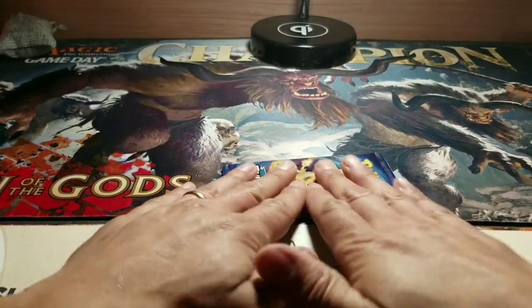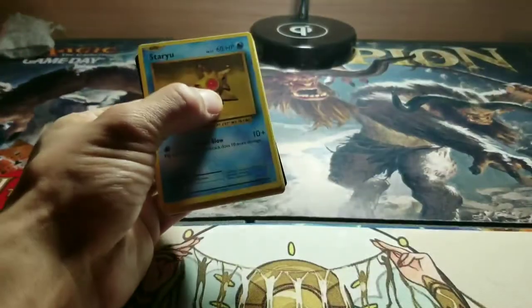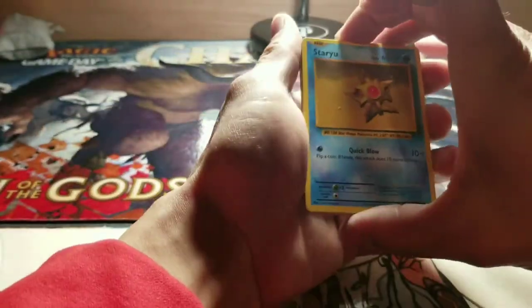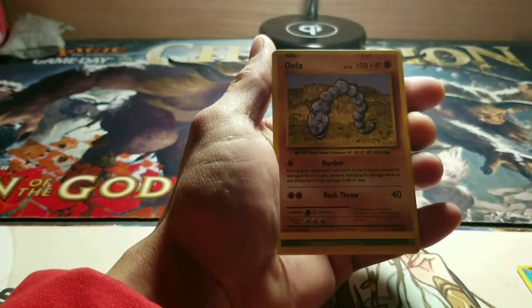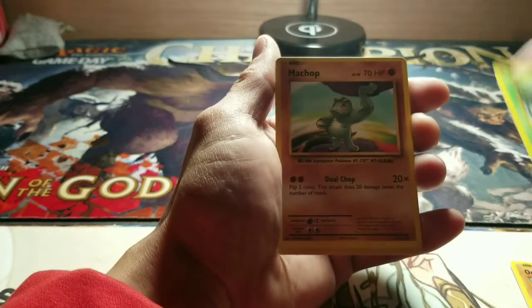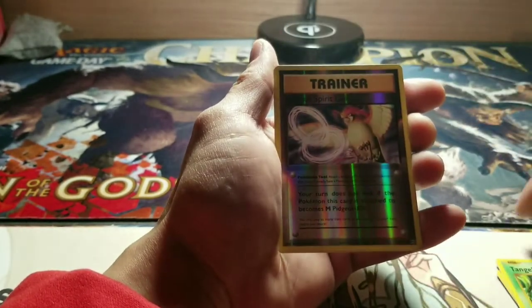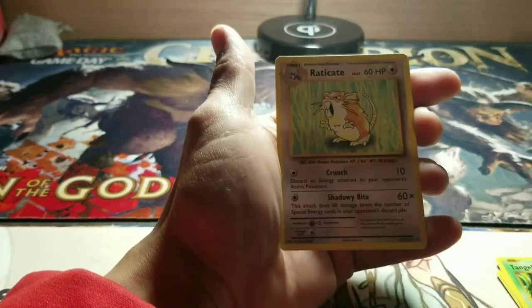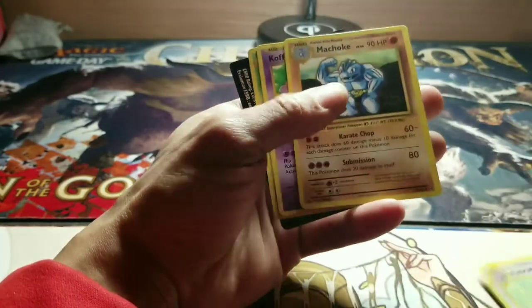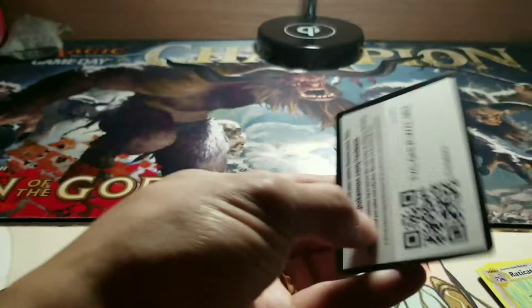Here we go — last pack. Got to rub her down. I'm going to guess and say I'm looking for a Charizard. Alright, here we go. Staryu. Onix. Weedle. Machop. Tangela. Pidgeot Spirit Link. And... Electrode. Another Electrode. Well, can't hit them all.